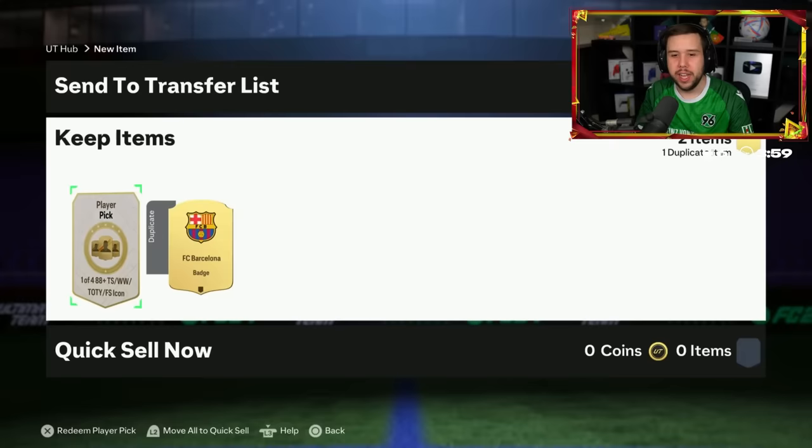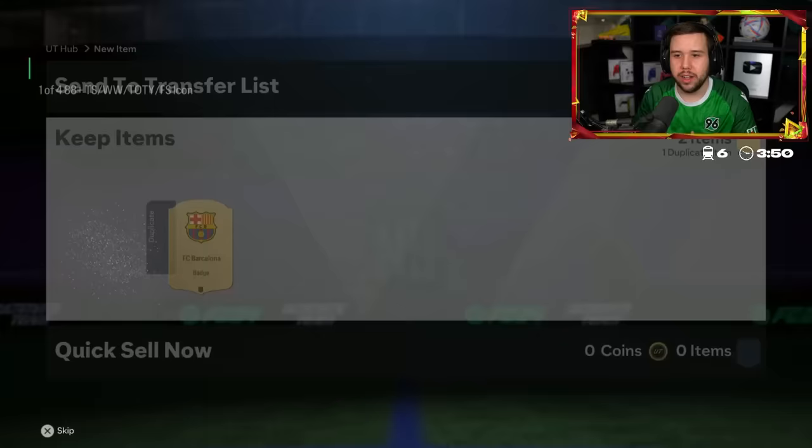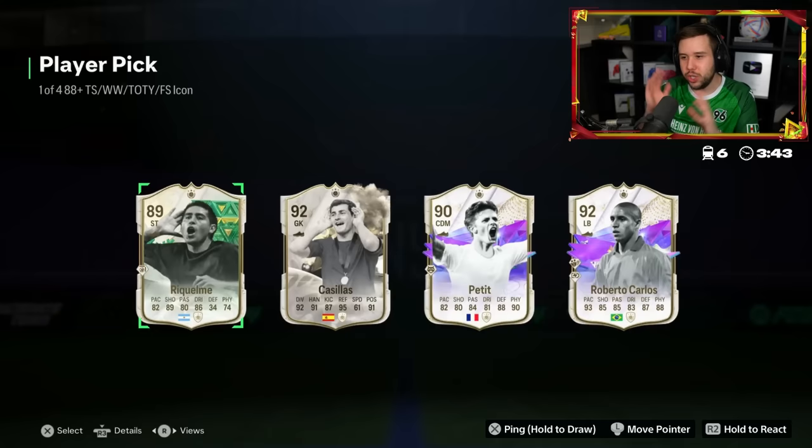Yesterday the icon player pick wasn't terrible — we saw some very nice cards. We actually saw Thunderstruck Cruyff twice, so we did see some top tier cards. It's just today... maybe it's not too bad today. That's a new Share Play feature. Roberto Carlos, Casillas — we'll go for Roberto Carlos. Maybe today it's not too bad.